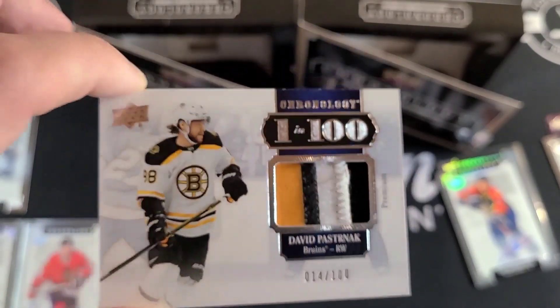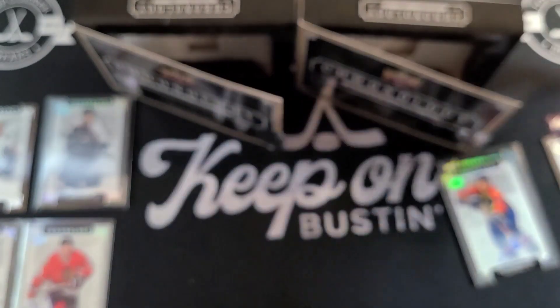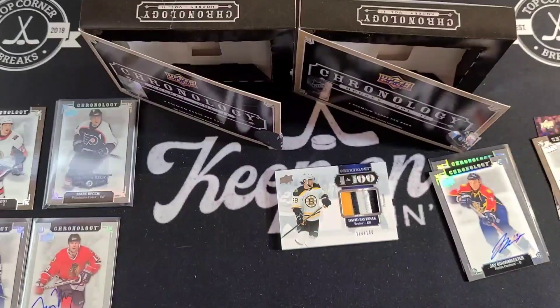So there you have it — that's what Chronology is shaping up to look like this year. We each got two autos, four total autos between the two boxes, plus a diamond relic and a sick Pastrnak patch. We wouldn't say these were the two best possible boxes, but overall not bad at all.